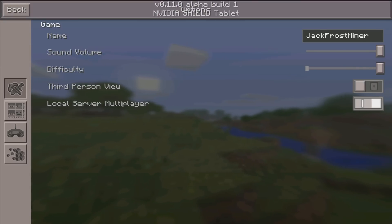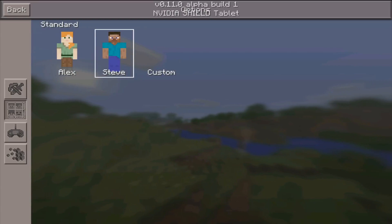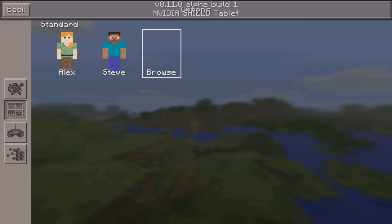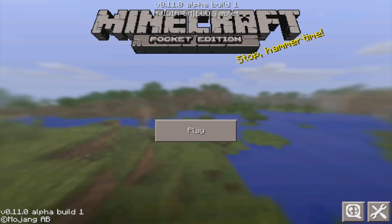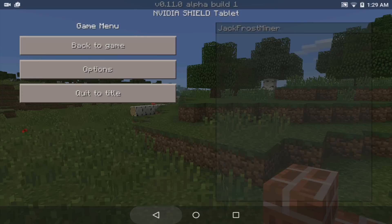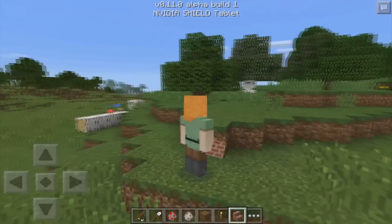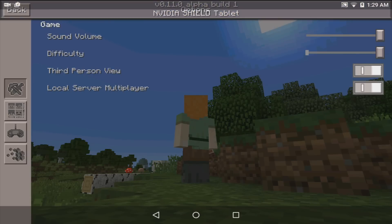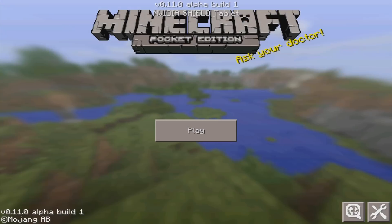In the settings there's a whole new skins section that allows you to upload a custom skin by browsing your device for a skin file downloaded offline. For this video I'll switch over to the Alex skin. As you can see, I'm now using the new Alex skin with the Alex model — the arms are a little skinnier and the shoulders go slightly above the arms. Note that you can't access the skins section from in-game; you have to go back to the main menu.